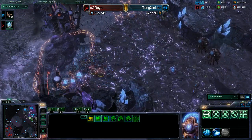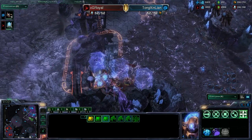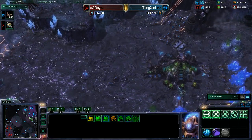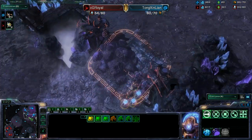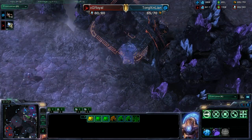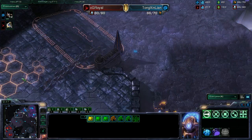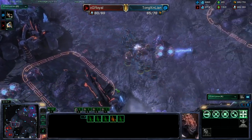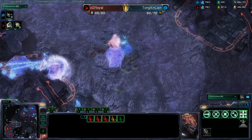The Protoss wants to push onto the creep, which means he can be surrounded by Zerglings. Good force fields there. He's going to poke in and see what's going on — a lot of Zerglings here though, the Protoss needs to be careful. That was a very smart choice; he should just pull his entire army back and wait until Immortals are in the game. That was a very good surround by the Zerg player.